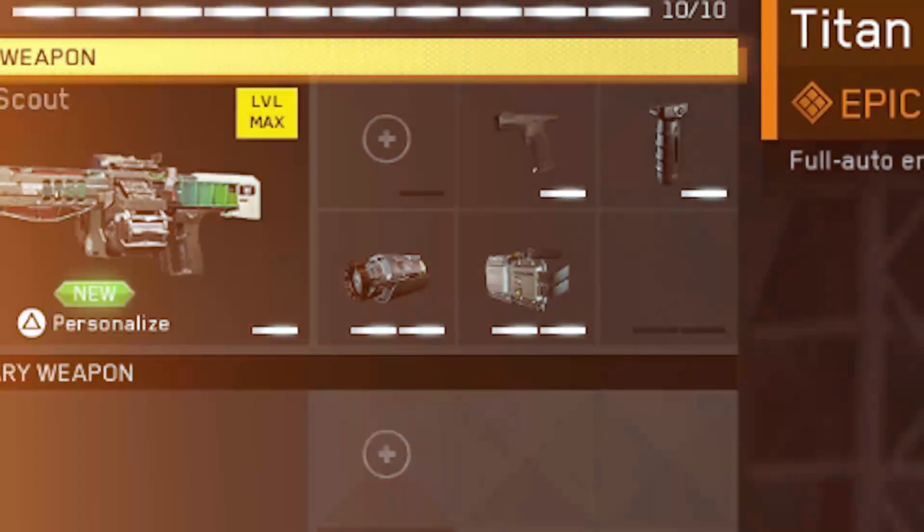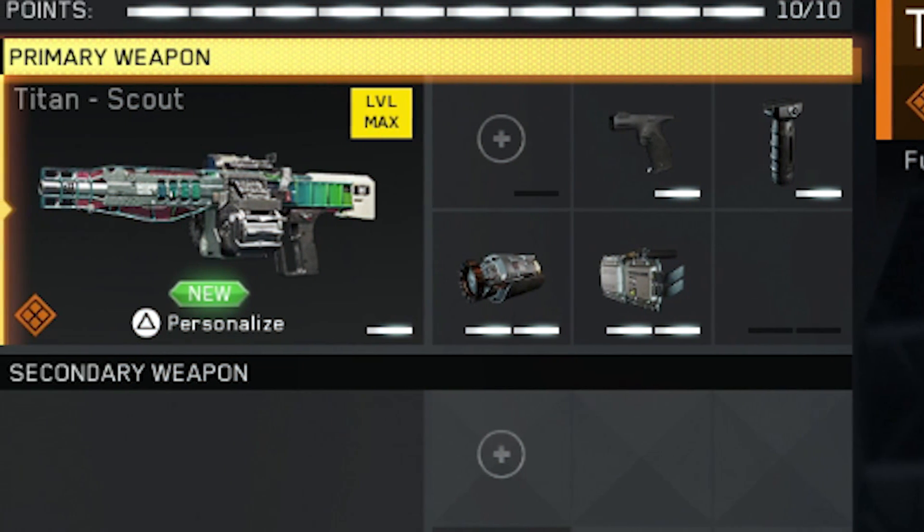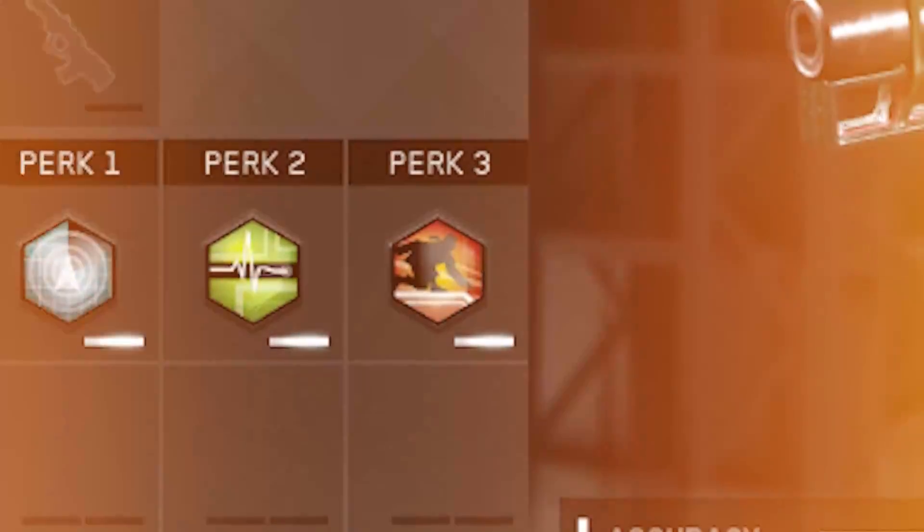I got some decent gameplay with it, but first I'm going to show you guys the class setup. I'm using Quick Draw Grip and Particle Amp, and I want you guys to use Fusia Mags — I wasn't using it in this gameplay but it's really useful. The perks I'm using are Ghost, Hardline, and Dead Silence. Let's get into it.